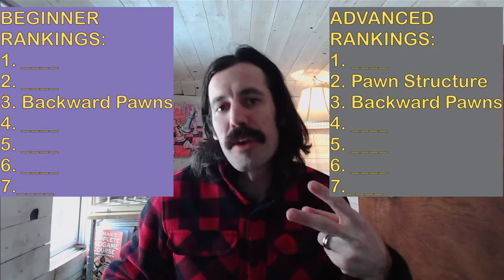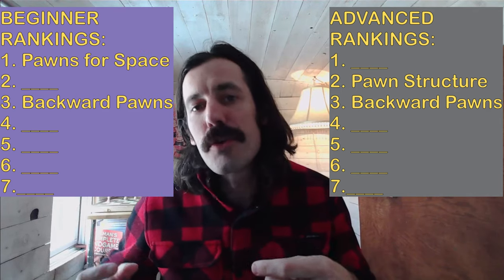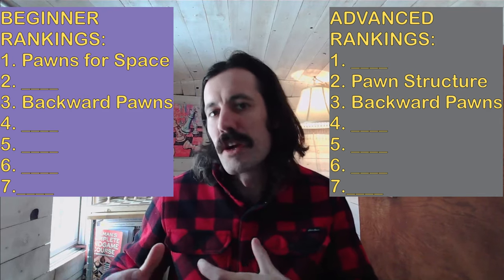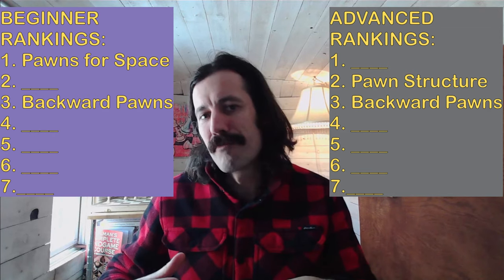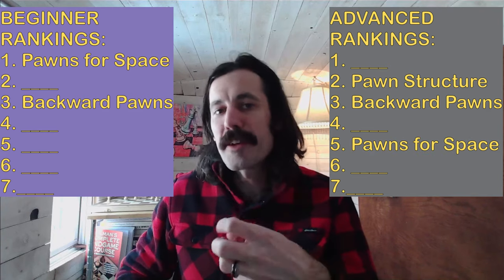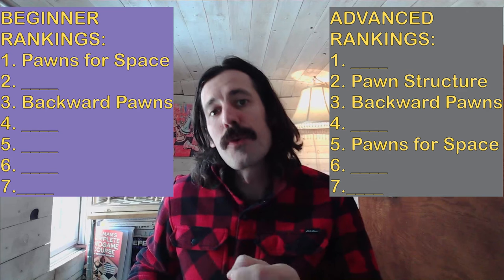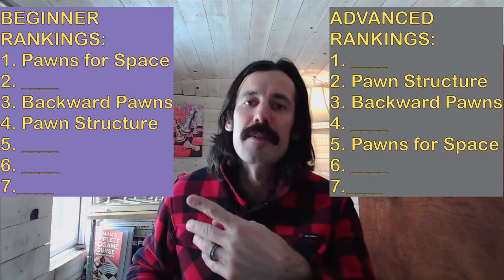For those who tuned in last week, I put backwards pawns as the third most important pawn concept for both beginners and advanced players. For advanced players, pawn structure is one of the two most important things to understand. For beginners, number one is space with pawns — really putting it to your opponent. I didn't really understand pawn structure until I was around 1500 ELO, so you can get quite a long way by just going ahead and attacking, pushing space, and making your opponent make mistakes. For advanced players, pawn space is the fifth most important concept because there are so many other ways to take advantage. For beginners, structure is the fourth most important concept — knowing what the weak squares are, knowing where to put your pieces, knowing what trades to make. Please subscribe and tune in next week where I fill out the rest of the list. Have a great day!